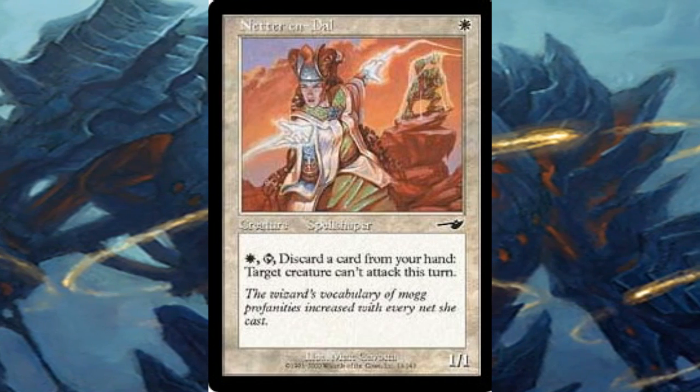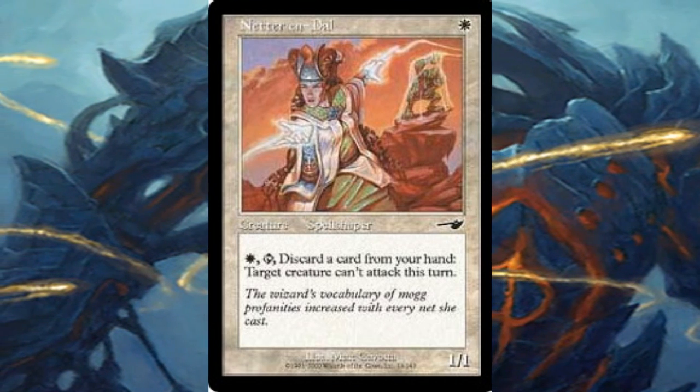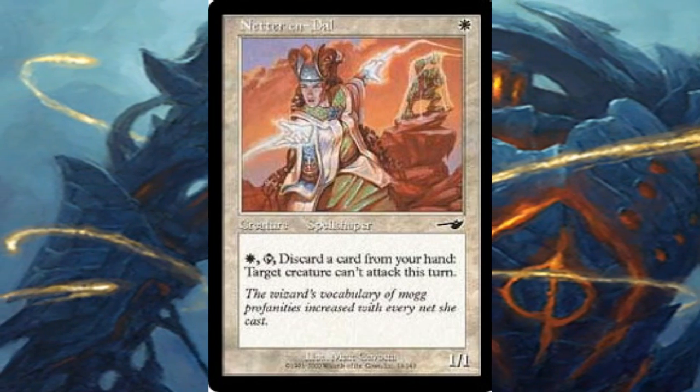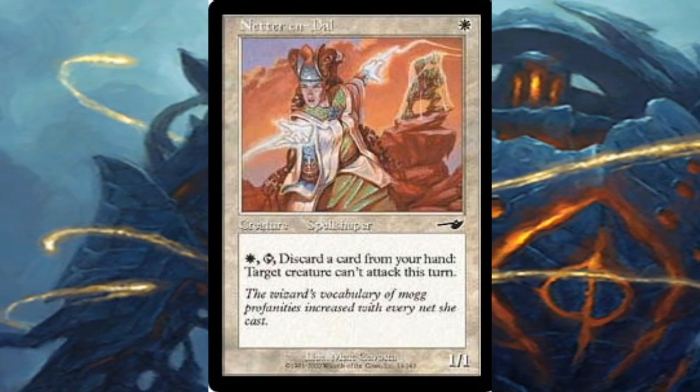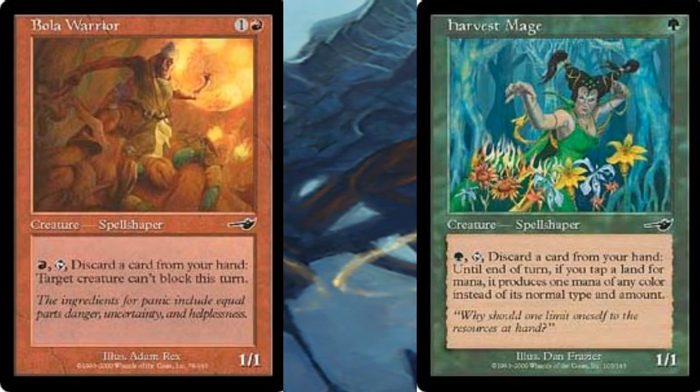There were a total of six cycles in the Nemesis set. The first cycle were the Common Spellshapers, which were 1/1 creatures with a Pay Mana, Tap, Discard card effect. The Spellshapers were Nether Endal, Trickster Mage, Plague Witch, Vola Warrior, and Harvest Mage.